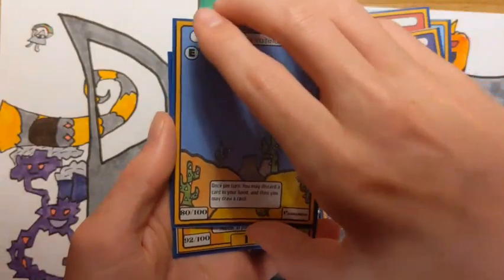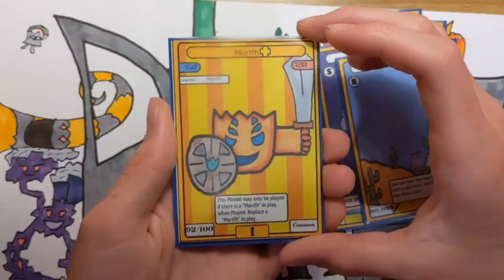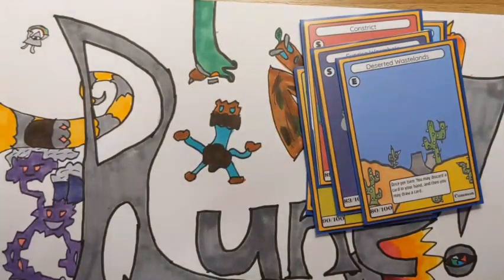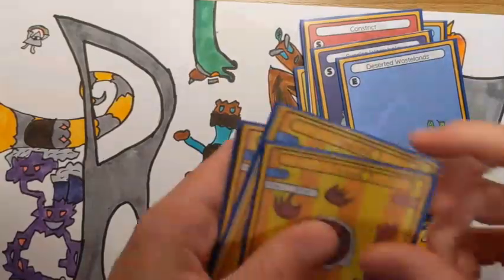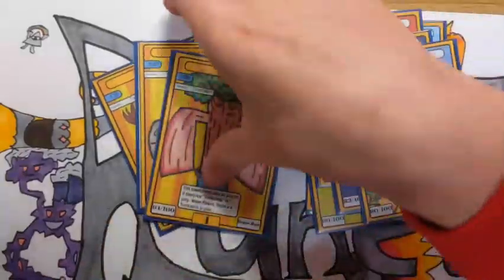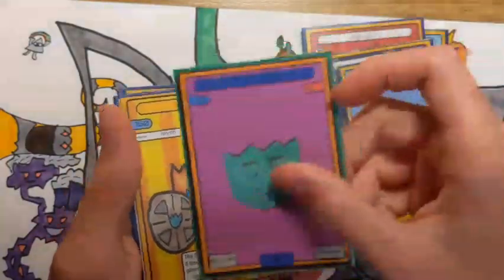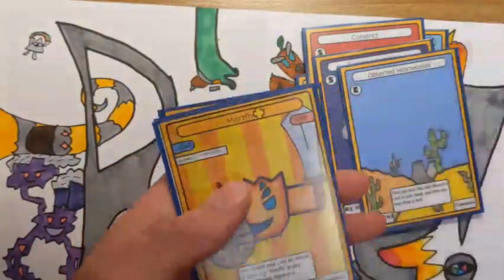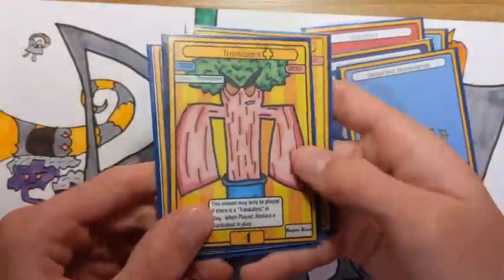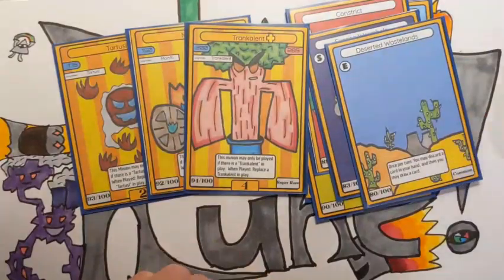We only have one more card to show off this video — it's Morph Plus. It's a really powerful card, 150 HP. Actually, I think I showed you guys this. I'll just show you all the pluses I have: I have Tartussi Plus, Morph Plus, and Trenkulant Plus — they're all from set one. I was pretty sure Morph was the one I hadn't shown you guys, but thinking about it more, I did actually show you that. I think it's Tartussi who I haven't shown yet. Pluses are an odd mechanic, but I really like them in my trading card game.